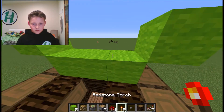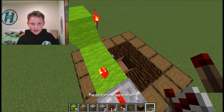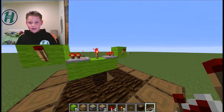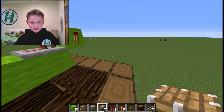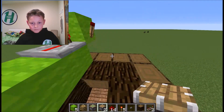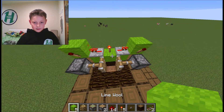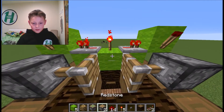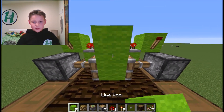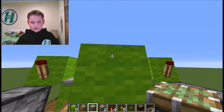Step 2: you have to place a redstone torch there, one there, and two repeaters like that so it turns the redstone torches off. Then you need to place a piston there, a piston there, and then — not a glowstone yet — any block of your choice going up like that with a sticky piston.